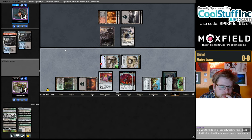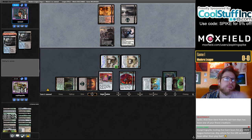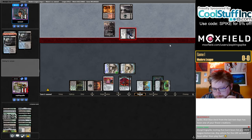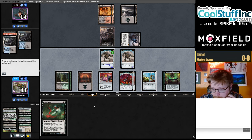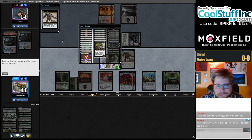On tweaking Reid's Burn list — I think Reid's list is really good. I would maybe not play the Murktide; I was thinking maybe I'd play Temporal Trespass over Murktide, but I looked at it a lot and didn't particularly feel like there was a lot to change, so I didn't end up changing anything.